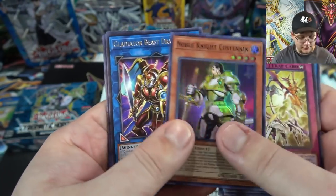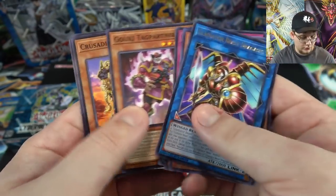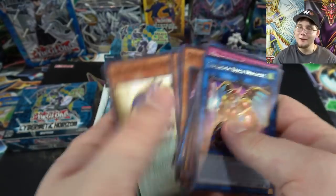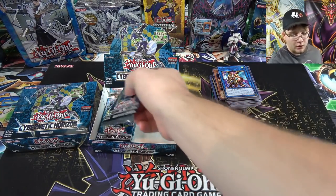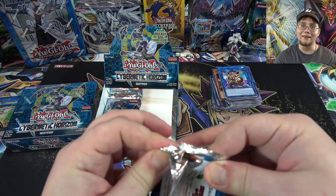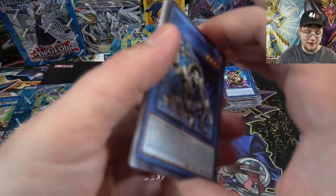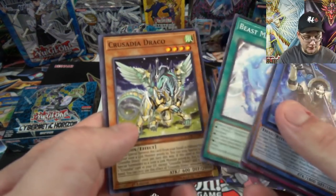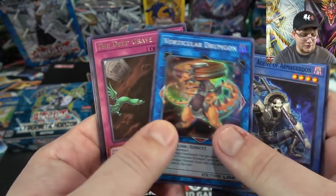Now I'm starting to get Metaphys Decoy Dragon. I opened 18 packs before the boxes came out — 15 from sneak preview and three packs from Konami — and I'd only gotten one Decoy Dragon, so at least in this box I'm starting to see more. I needed three of those for my Metaphys deck profile. At least they're commons so they're not too tough to get. Also Vorticular Dragonturge — I think I got this one from sneak preview.